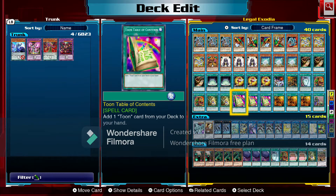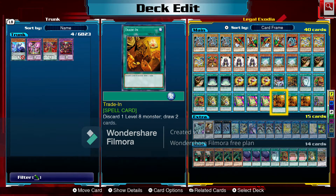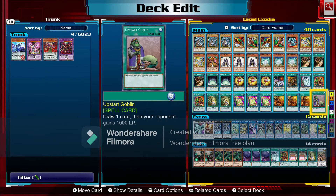We're running two Toon Table of Contents — a simple way to add one Toon card from your deck to your hand, burning four cards out of the deck easily. If you have two in hand, you have an extra card to pitch or use as a face-down to throw your opponent off. Next we run three Trade-Ins: discard one level eight monster and draw two cards — that's where Blue-Eyes comes into play. We also have Upstart Goblin: draw a card and your opponent gains a thousand life points.